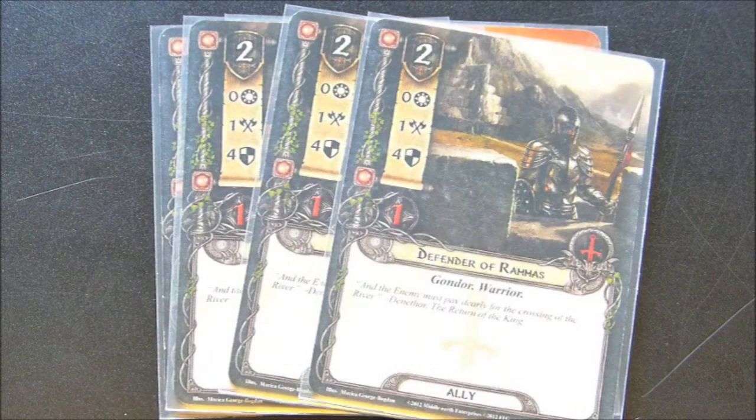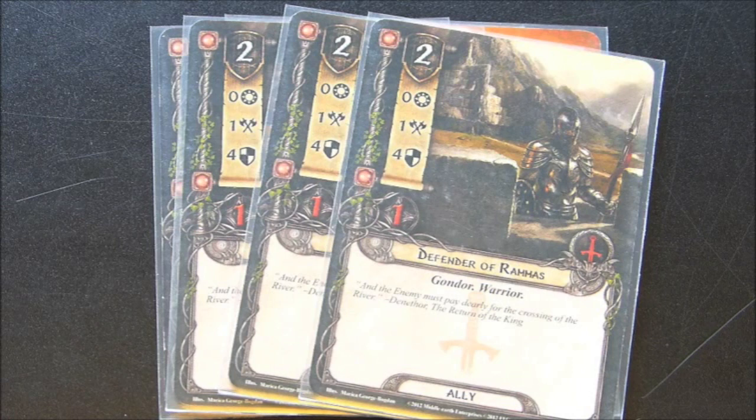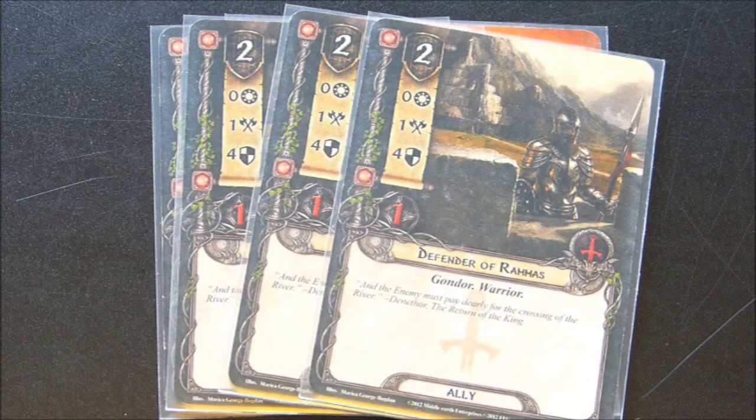Defender of Ramos — I have three copies. An excellent ally for a cost of two, basically because of the four defense. If you can get one or two of these guys on the board, you're going to feel much more secure. You're going to take a little pressure off Baragond and just have a lot of good defenders. Defender of Ramos — always a trusty defender.